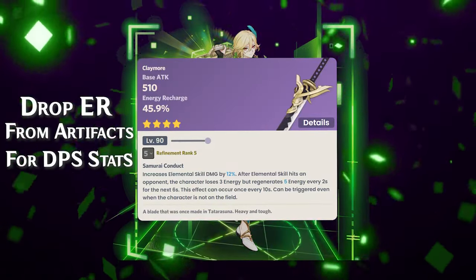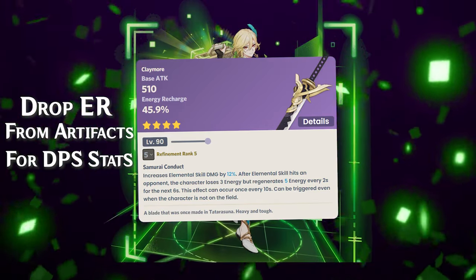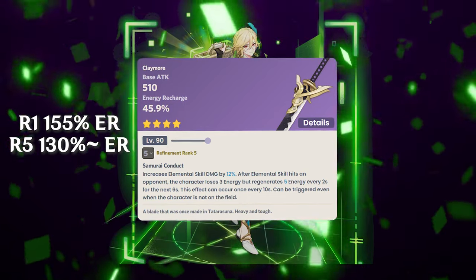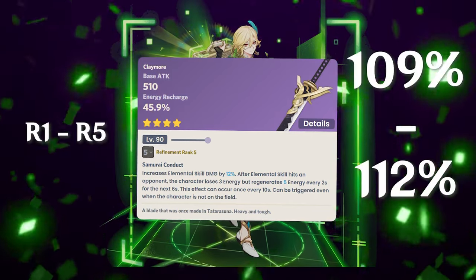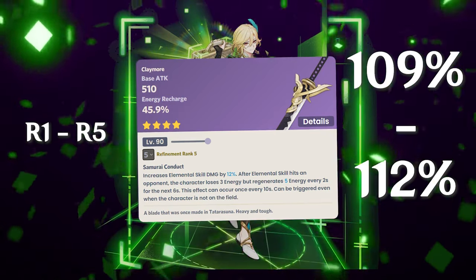A fantastic weapon for this build is the Nagamasa, as it allows you to drop the energy recharge requirement down — to around 155 ER at R1, or around 130 ER at R5. This places the Nagamasa R1 at 109%, up to 111–112% at R5.